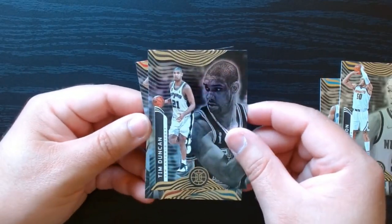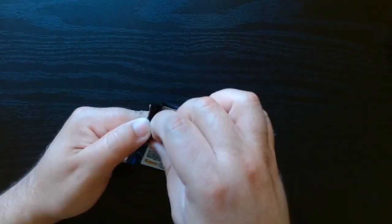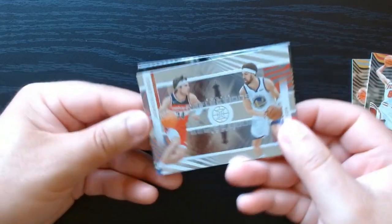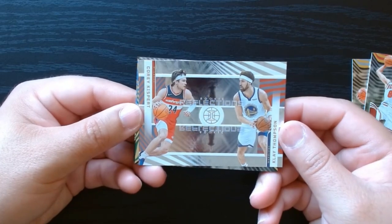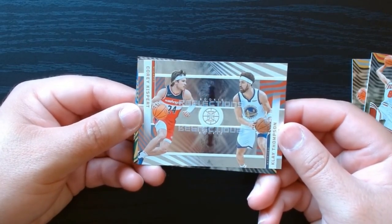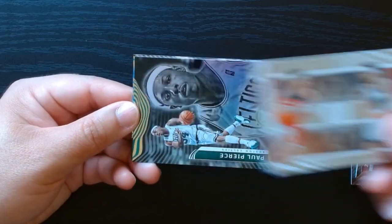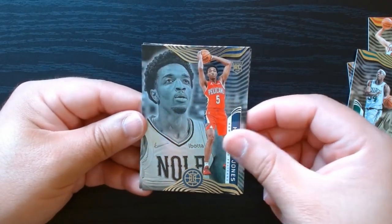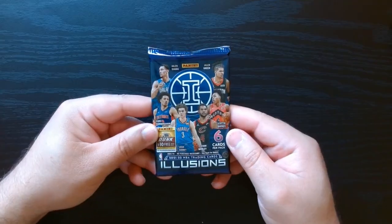Tim Duncan, and James Bouknight is our rookie. Third pack — this is a cool one I don't think I've ever gotten before: a Corey Kispert and Klay Thompson Rookie Reflection. I wonder why they're comparing Corey Kispert to Klay. And Josh Giddy — careful with him now in Chicago. Fourth pack.